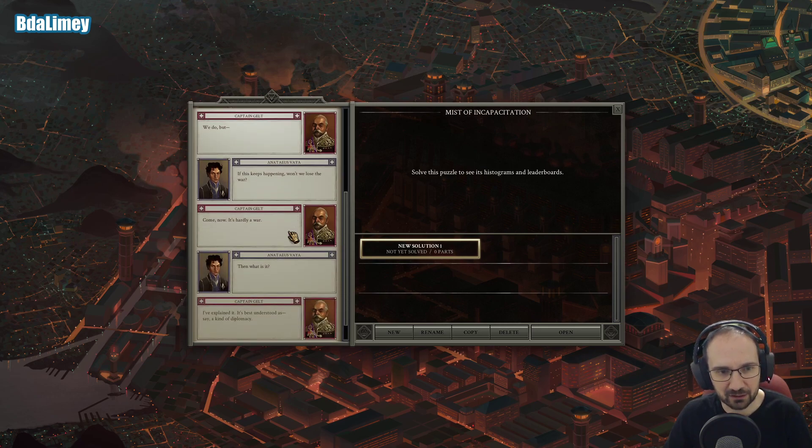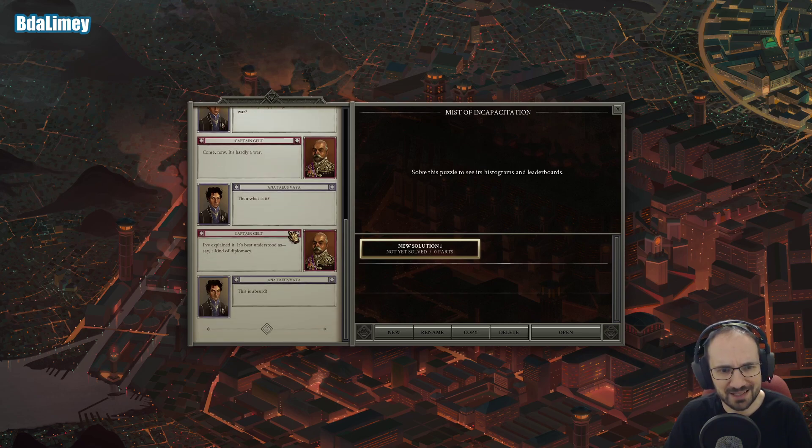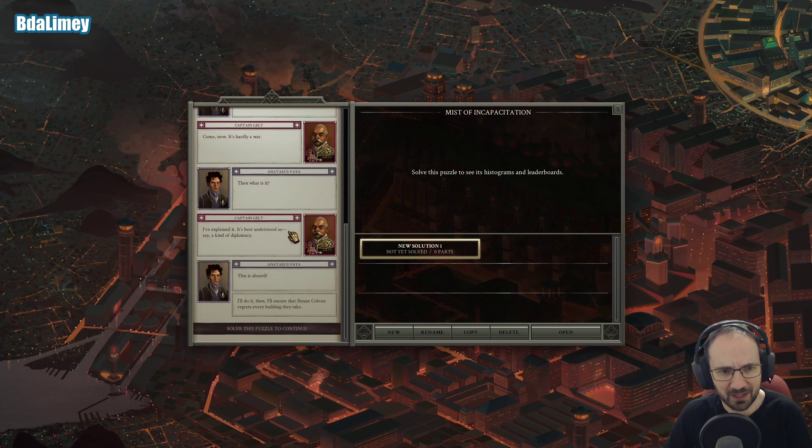Then what is it? I've explained it, but it's best understood as, say, a kind of diplomacy. This is absurd. I'll do it then. I'll ensure that House Colvern regrets every building they take.